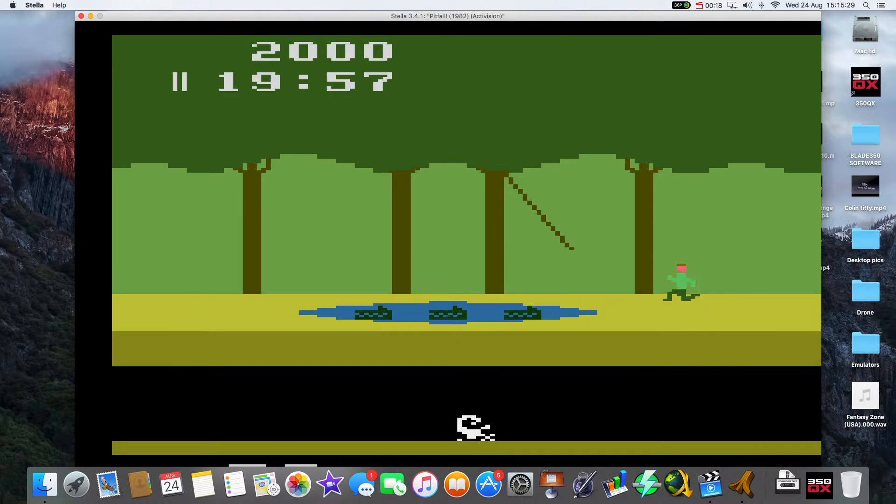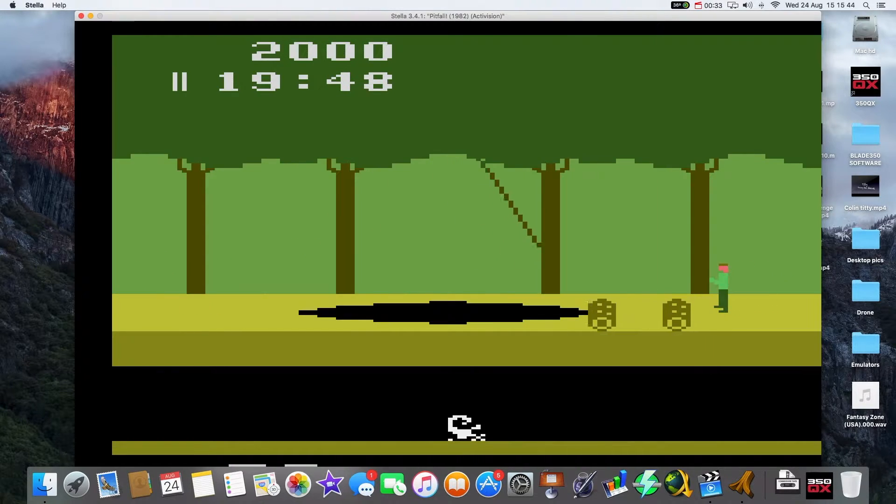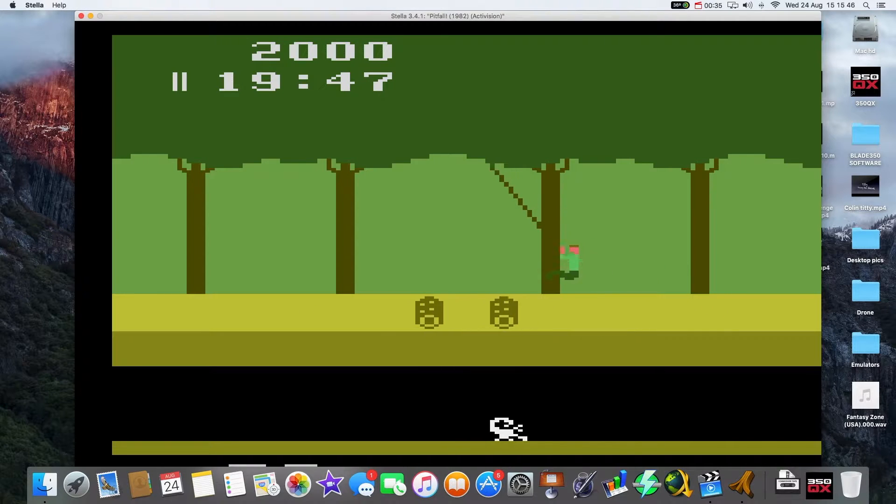And now we're playing classic Pitfall. I'll swing on the rope and I've got to jump over the crocodiles. The sound effects on there — this is real gaming, and the controller only had one button: the orange fire button. None of that multi-button rubbish you kids play with. No, this is real gaming.